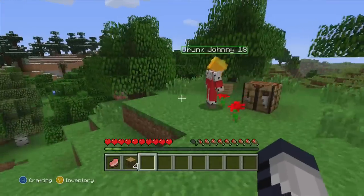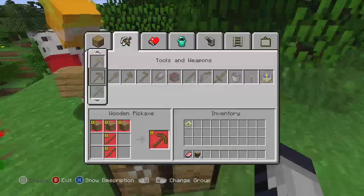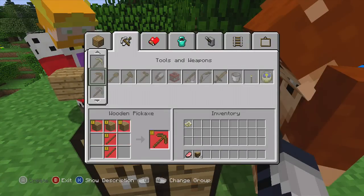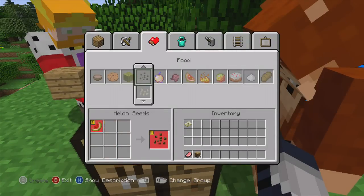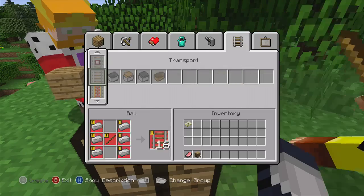Alright, did someone make a workbench? Yes, we did — right over here. Awesome. Yeah, remember we're going to need food because of the food bar. I'll go dig up that iron and coal.